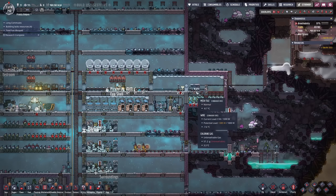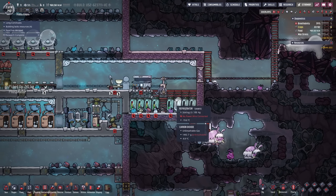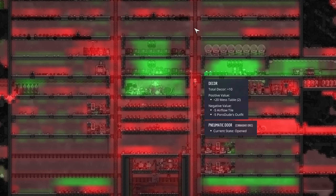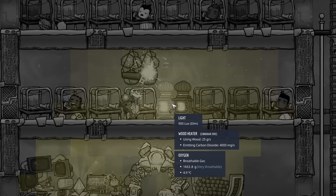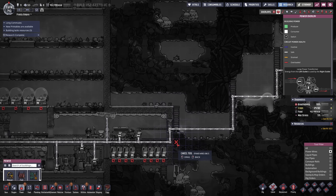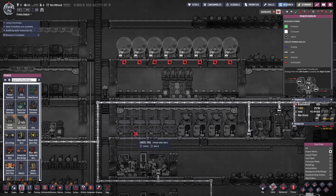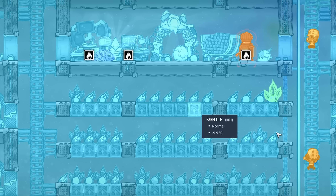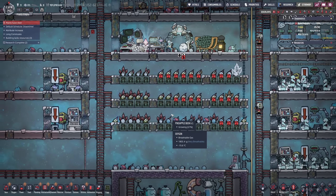This is interesting - a dehydrator! You can essentially make packaged survival meals. I want to know what that's all about - then we don't have to worry about all the refrigeration. The core of the base looks all right. Our dupes cannot sleep here because it's too bright - I have to move these. Need to replace the wires with conductive wires so they don't overload.